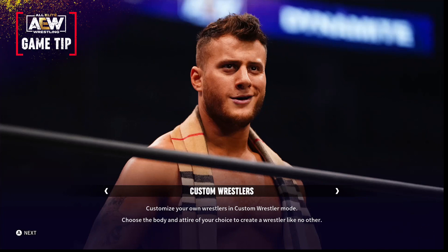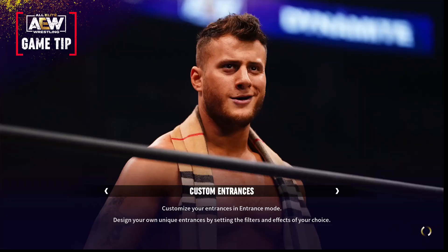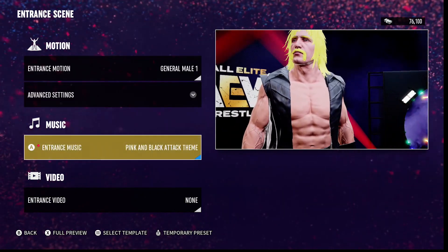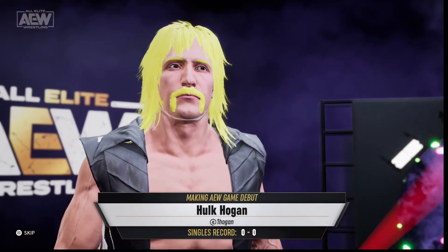I didn't do the 2-on-1 attacks either. Now we're going to the entrance stuff. I was trying to get it as close as I could, so I'm just going to show you what I used. We used Entrance Journal Mail 1. And that's it.